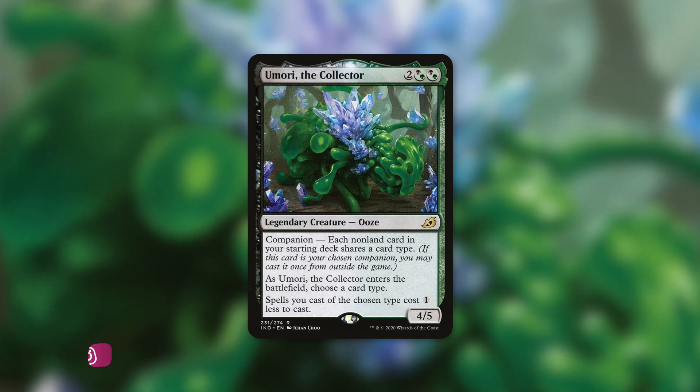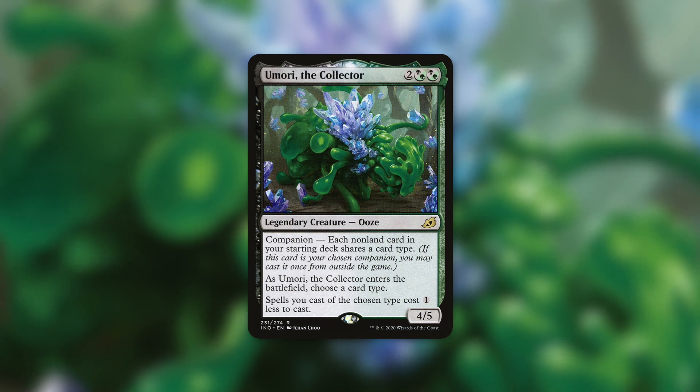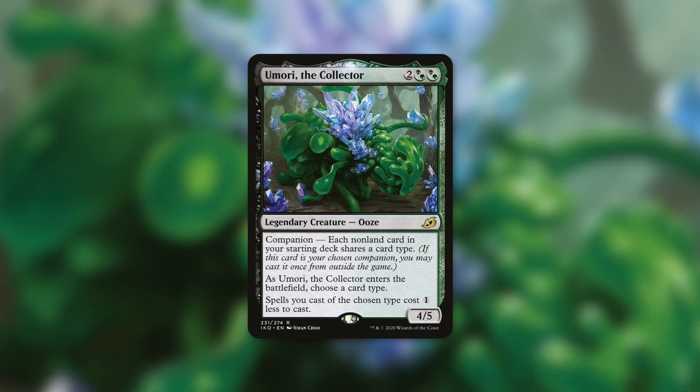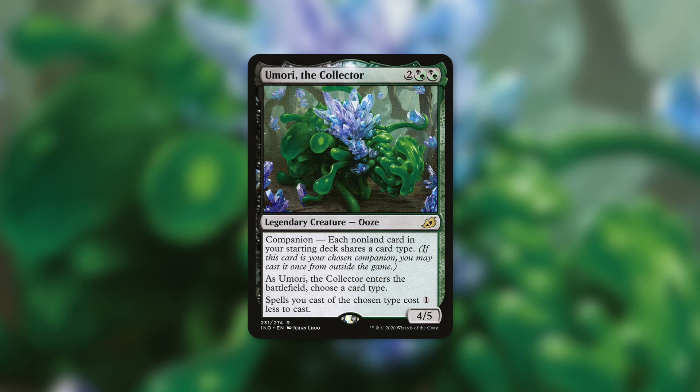Umori is a 4/5 ooze that costs two Golgari that can be a companion, but not in this case. As it enters the battlefield, you choose a card type, and spells you cast of the chosen type cost one less. So Umori can be extremely effective, especially reducing the cost of Artifacts, taking them from one down to zero. We've got a ton of Artifact Creatures in this deck that we're going to be casting for free.